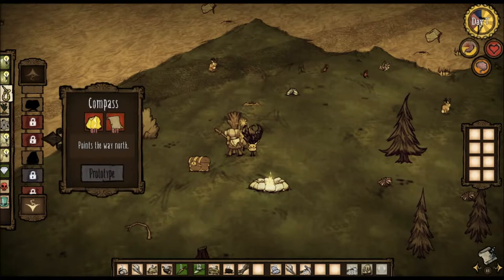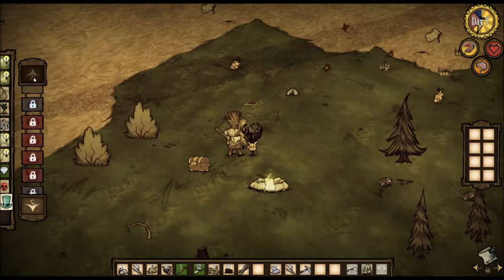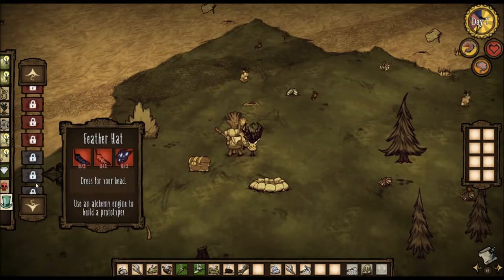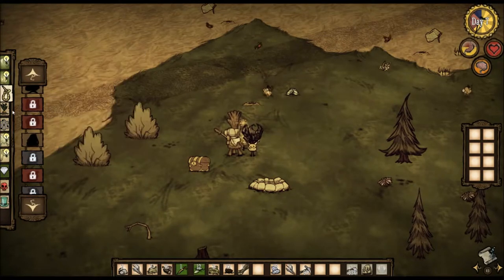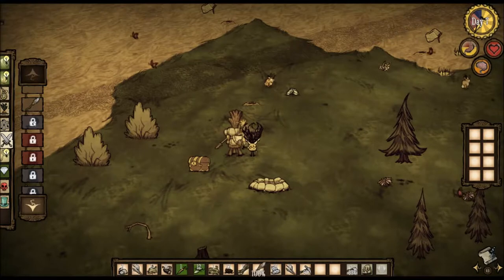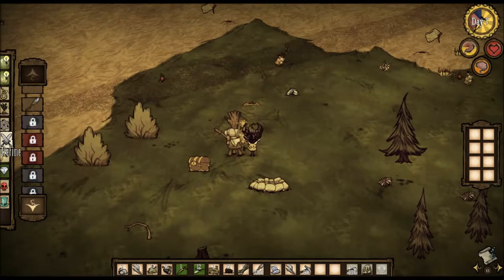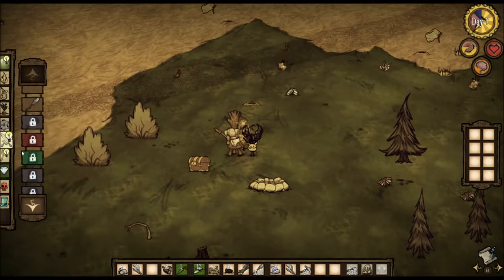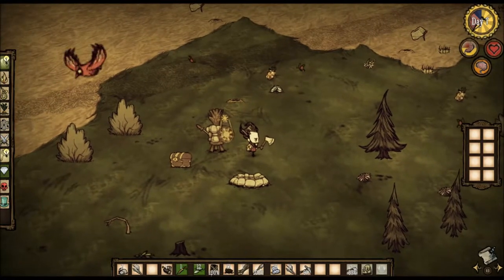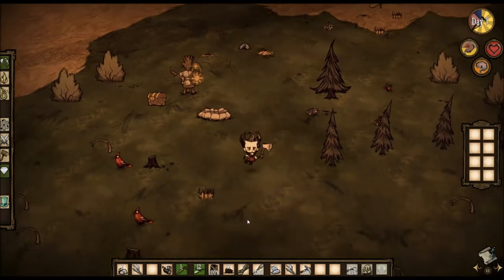Survival — what about log armor? Is that under clothing? I think it's under survival, or maybe it's under fight. There we go — spear. That is a useful weapon. Log suit — I need some rope, so more science. A log suit is very handy. You can't wear your log suit and the backpack at the same time, but that's okay.